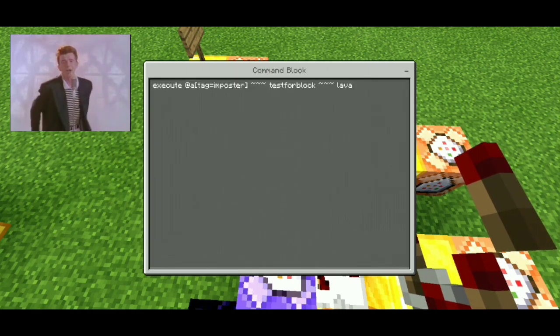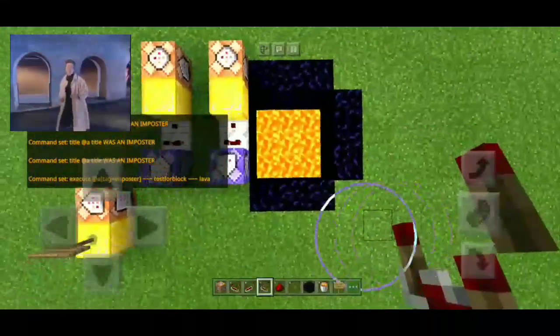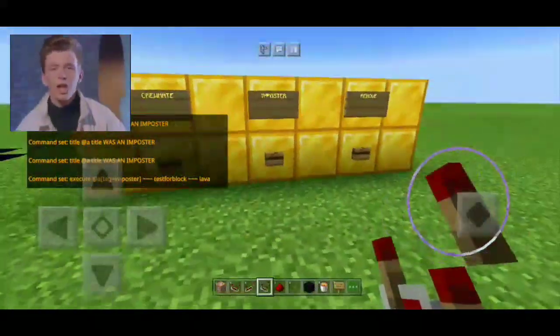Then lava, and tilde-tilde-tilde lava. So it will detect when there is lava.